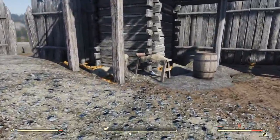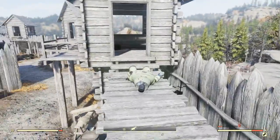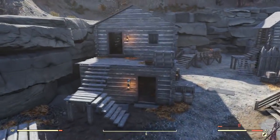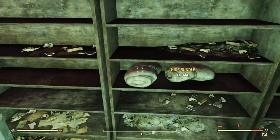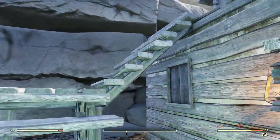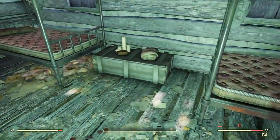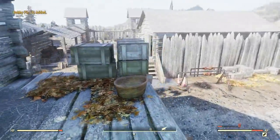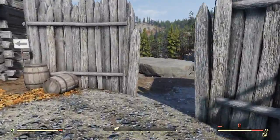Going into the back over here, right here is a rabbit hide. Up the stairs making a left, there will be another hide on top of this box. Jumping down and going straight this way, you will find another hide and another hide bundle — be sure to grab those. Going up the steps through this door, a hide bundle will be right here, and another hide bundle will be right here. There's also a bobby pin box if you want it.